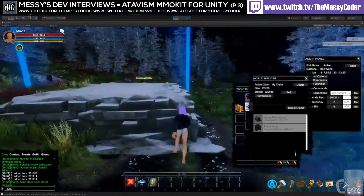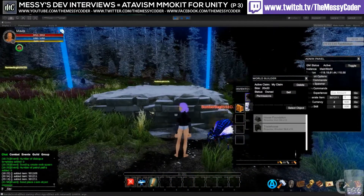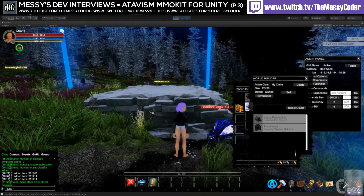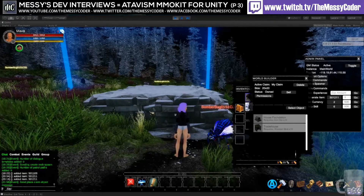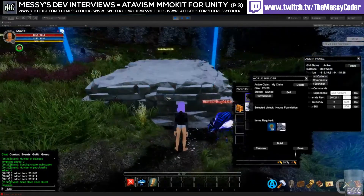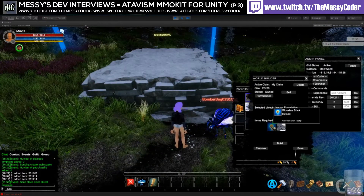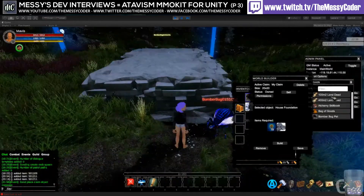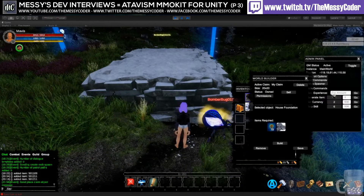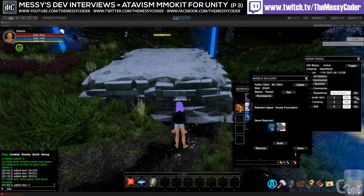Is that synced up to work with the Enviro weather system — so when it rains the crops grow? No, it's not tied to weather. You just have to bring some materials; for example, you bring water to the field and water it, and then it will grow.